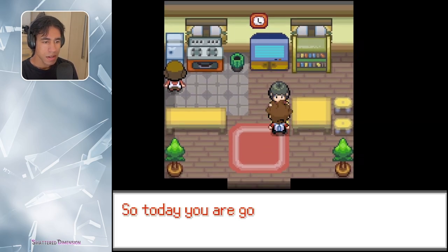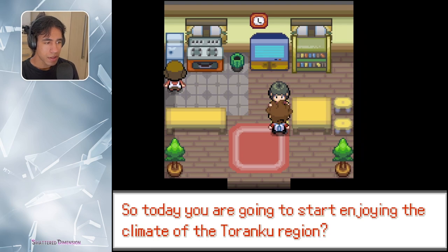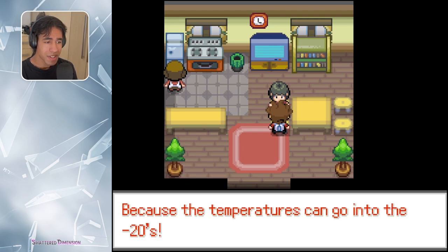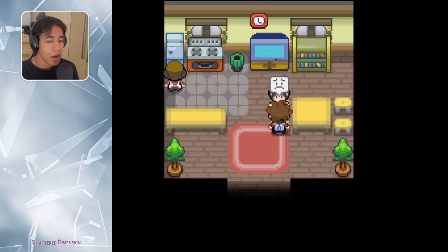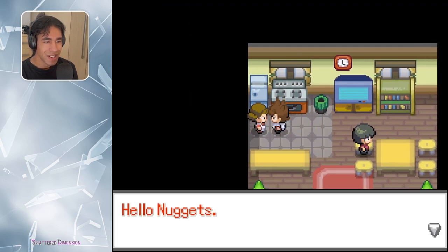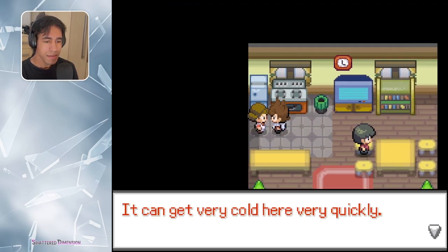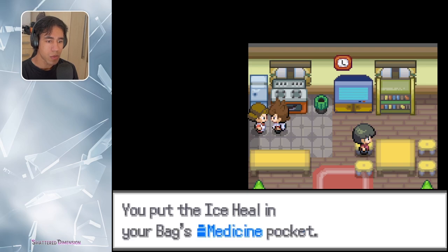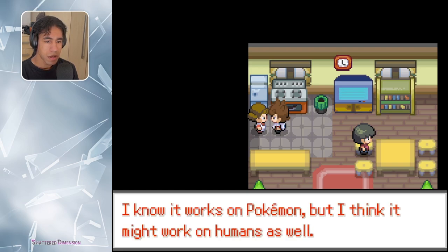Hey there, Nuggets. So today you are going to start enjoying the climate of the Taranku region? Was I not enjoying it before? Well, good luck, because the temperatures can go into the negative 20s. How am I alive, especially with the clothes I'm wearing? Hello Nuggets, it can get very cold very quickly — I should have this with you just in case. Ice Heal — thank you, kind woman. I know it works on Pokemon, but I think it might work on humans as well.